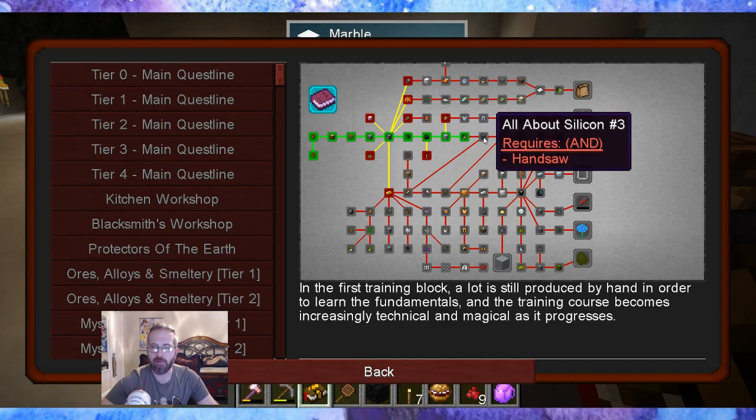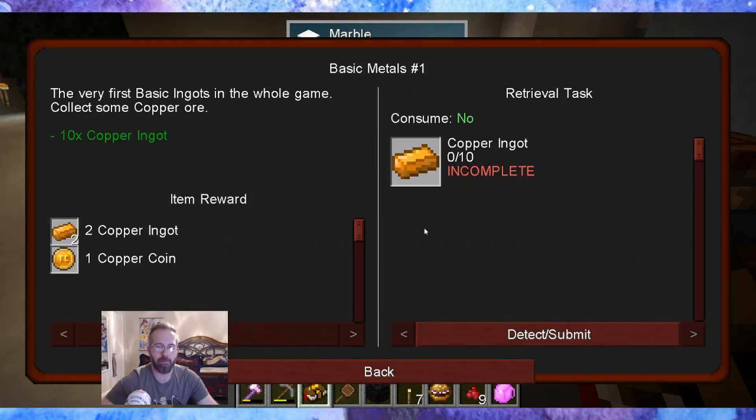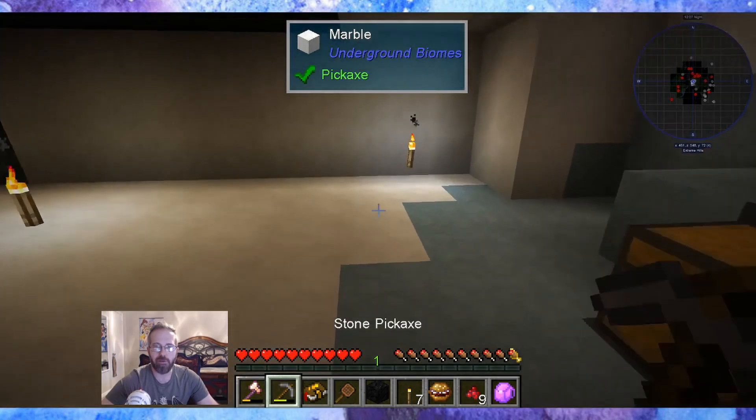What's the next one? It requires the handsaw right here. So to continue we need to do basic metals — we need to find copper. Let's find some copper.